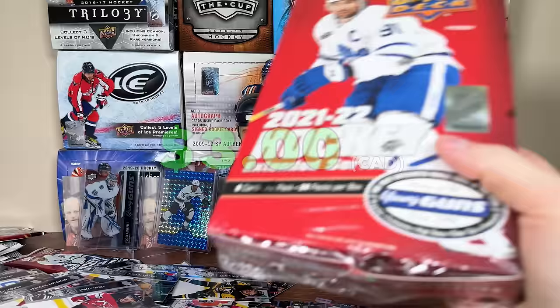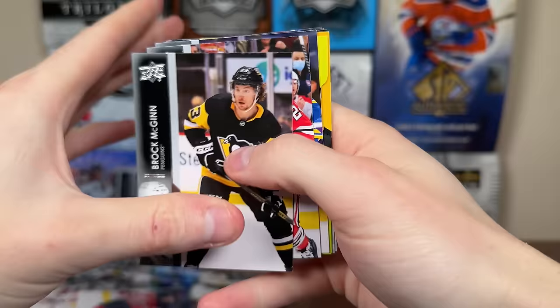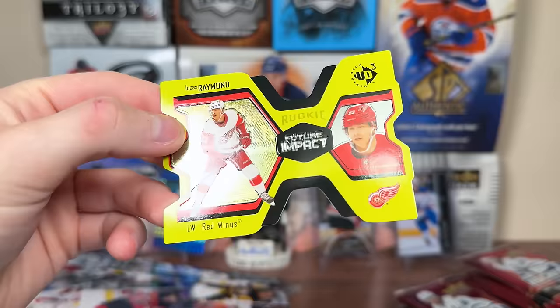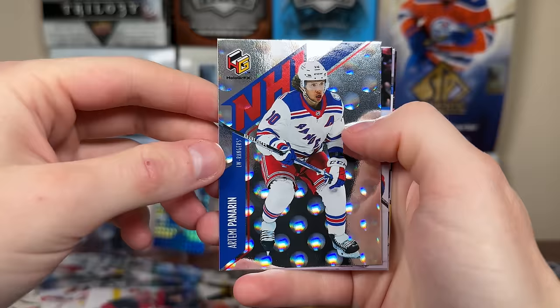Opening the final box for part one of the case — this will be a four-part series with a full recap at the end. We have one of the Future Impacts UD3 cards — Lucas Raymond numbered 250 to 1,000. Weird but cool insert. A little bit of value everywhere. One of these holographic parallels — Panarin.